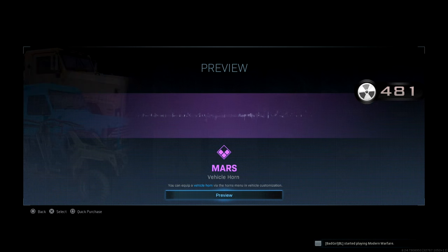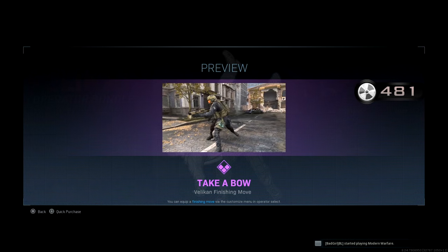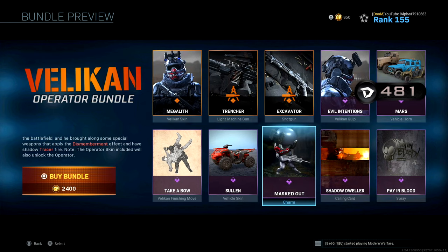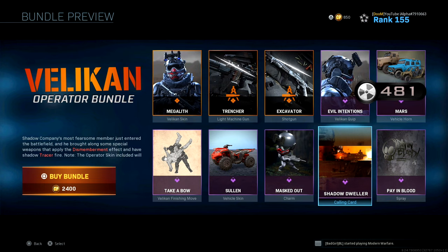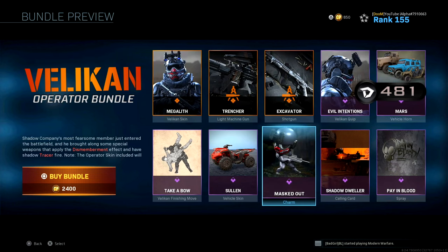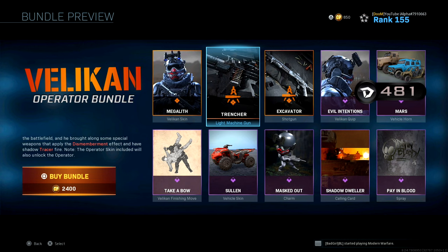Then there's a calling card - I don't care about that. We get another finisher - it stomps on people's heads, that's brutal. Vehicle skin, not bad. A weapon charm, calling card, and a blood spray. I'm not really gonna use that, but yeah, I'm gonna cop this bad boy. Then we're gonna be using both the LMG and the Megalith. I might cover the shotgun tomorrow.